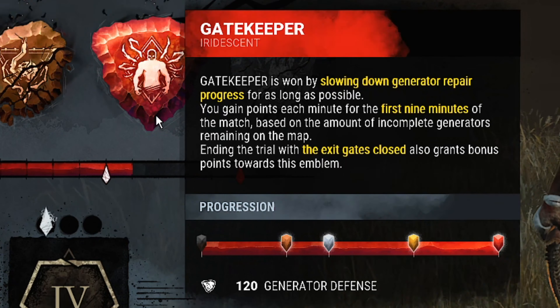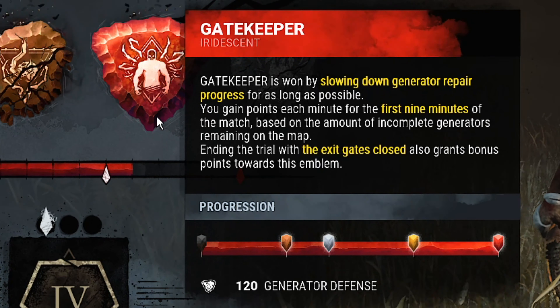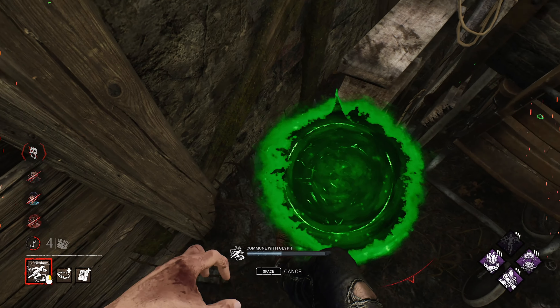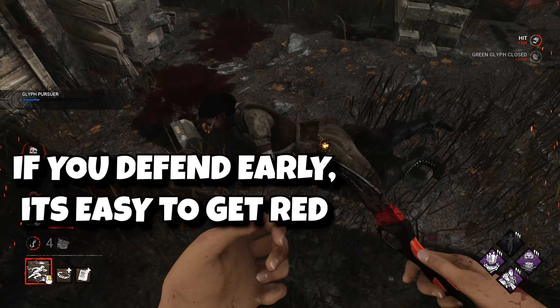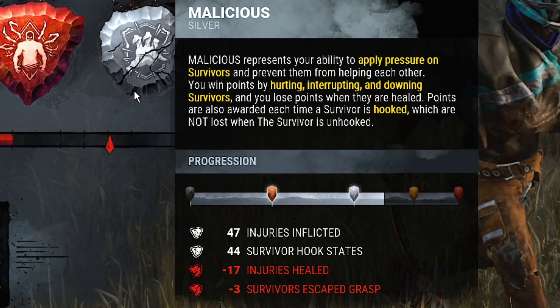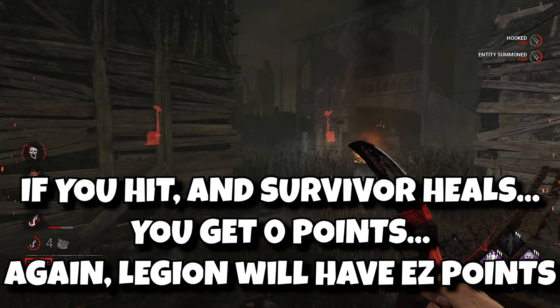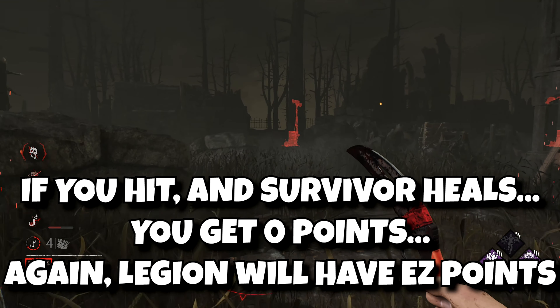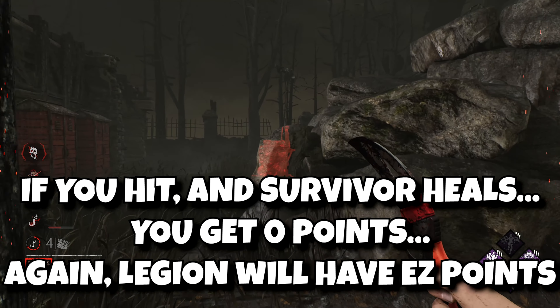Gatekeeper earns points by defending gens, with additional points for finishing the game before exit gates open. What's most important is that I will get points for more gens that stay unfinished every minute until minute 9. The last emblem is Malicious — this one is tricky, and you will get high points when you finish with kills. You will lose points when injuries are healed, so without hooking a survivor you can gain zero points in this category.